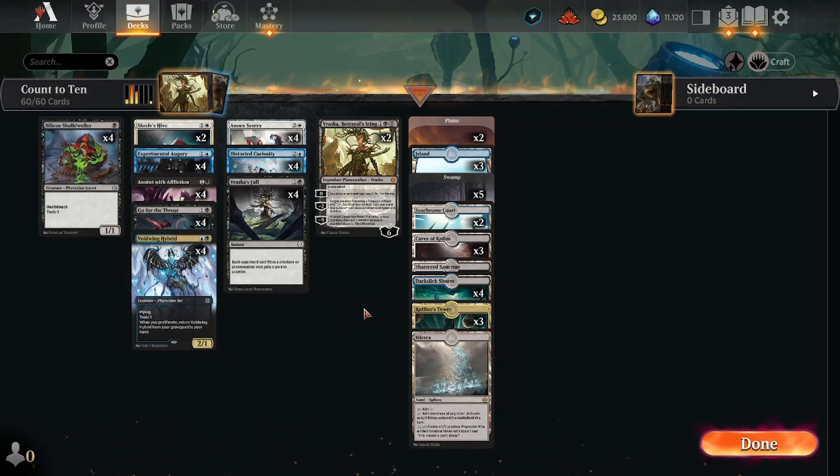Hello everybody, it's Lazel here with another Magic the Gathering Arena video. Today we are playing an Esper count-to-ten deck because we are about to win with infect — a mechanic introduced to the standard format with the Phyrexia All Will Be One set. I'm reviving this mechanic because most of the cards here are from that set.